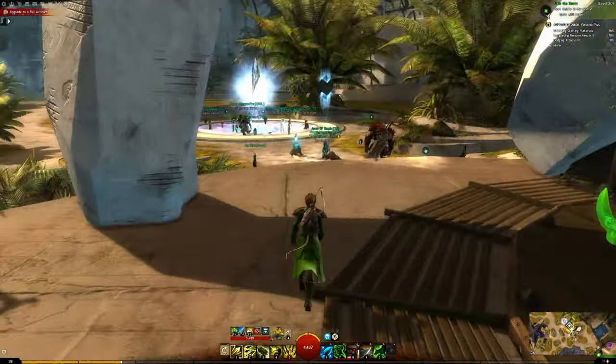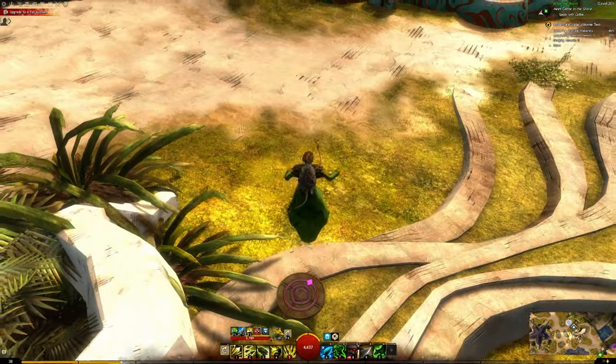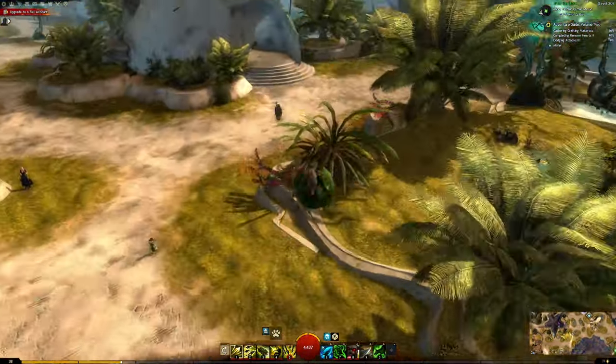Let's jump into the game and go to Lion's Arch in the traders forum. When you're at the bank, there is a pad that when jumped on will launch you over to the black lion trading post and it's fun to be catapulted around.